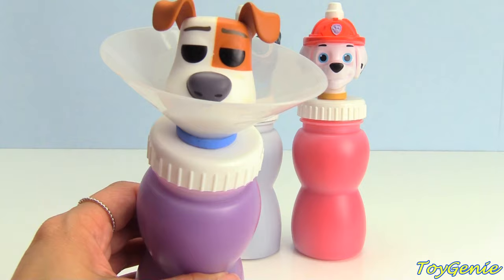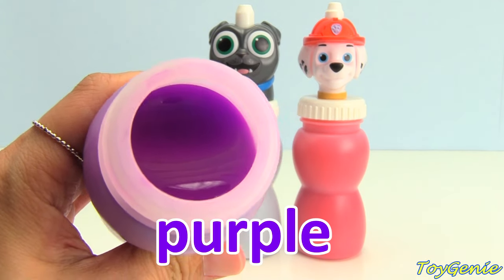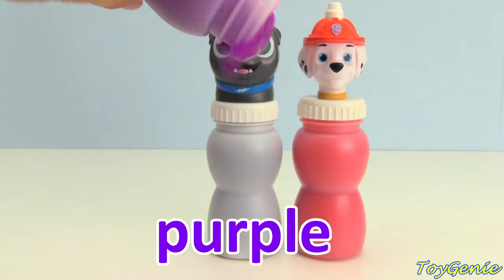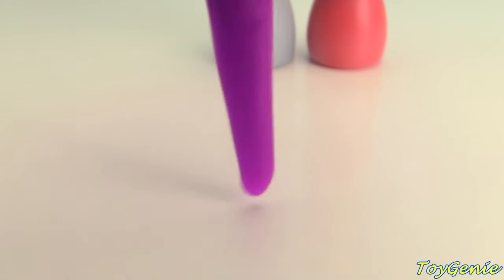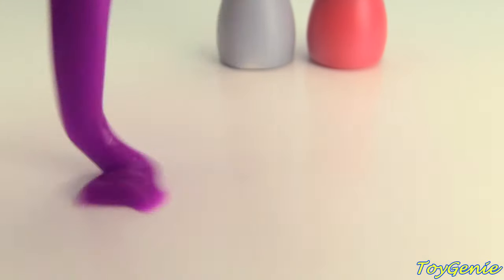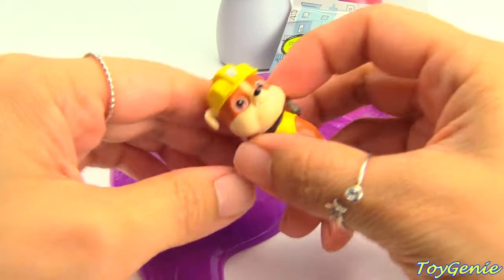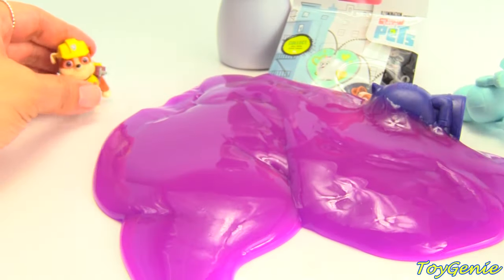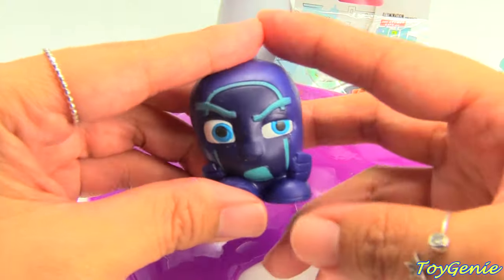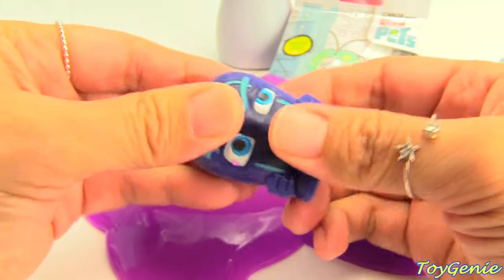Let's get Max next! What color slime is inside of Max? Purple slime! Let's find out what's inside this purple slime! Whoa! What is inside? Feels super heavy! What is it? Whoa! What's all this? Looks like a new toy from PJ Masks! Twist! Cool! Smash!